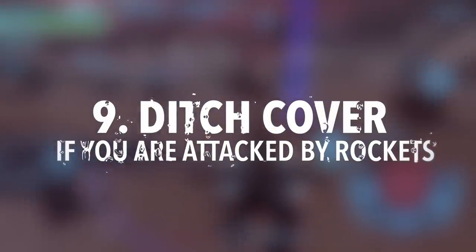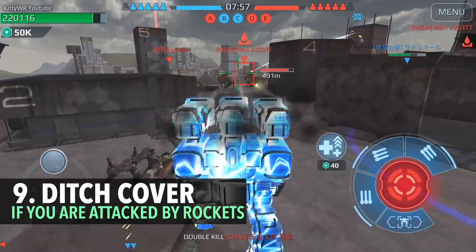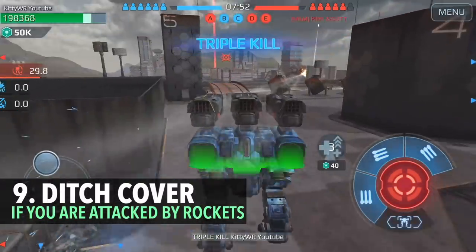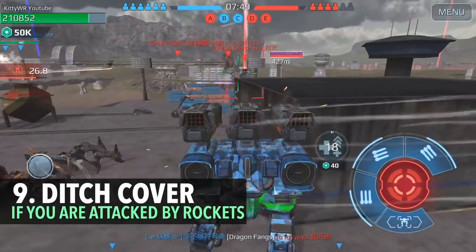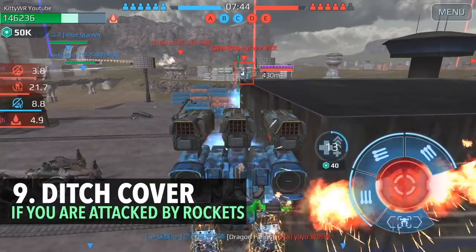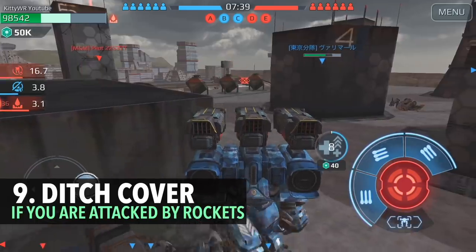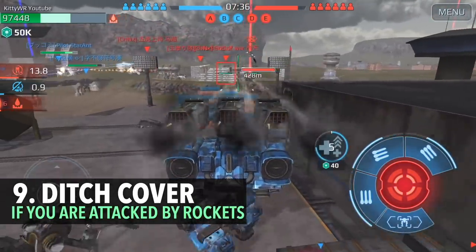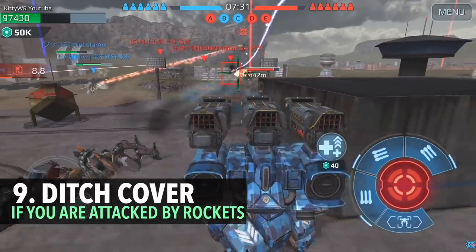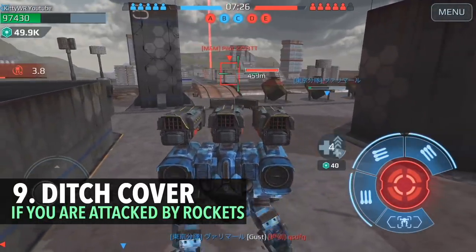Number nine: ditch cover if you're attacked by rockets. This is basically how NOT to use a cover. If you're attacked by rockets — for example, Tulumbas, Avalanche, Orkan, Pinata — you want to ditch that cover because of splash damage. This build here has Avalanche and Fury at around 500-meter range, kind of like Trident — it's got splash damage. So although this enemy player is hiding in cover, I'm still able to damage their robot.